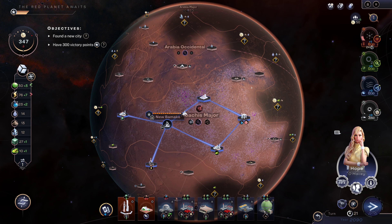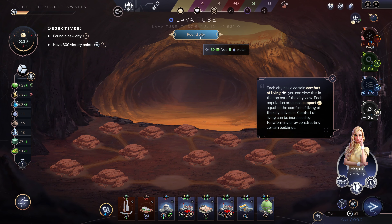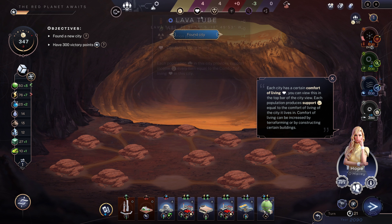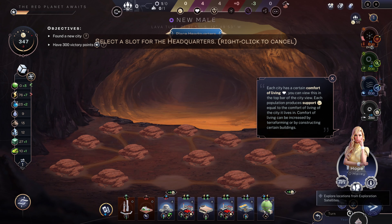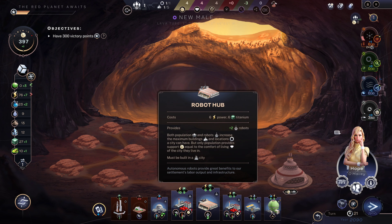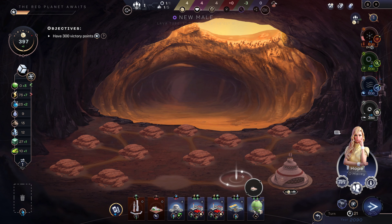We want to go ahead and establish this city. For founding the city — and yeah, so here you get four radiation protection for being in a lava tube rather than five, but it's still significant protection. We'll go ahead and build that right there and then we're going to clear out some of these rocks. We are going to build the robot hub right away.